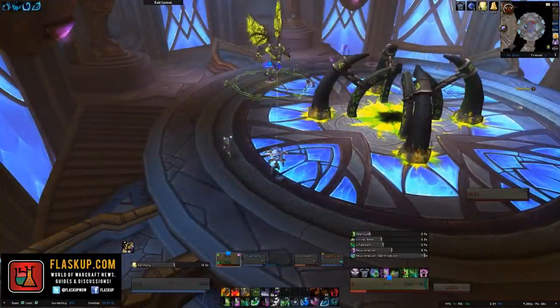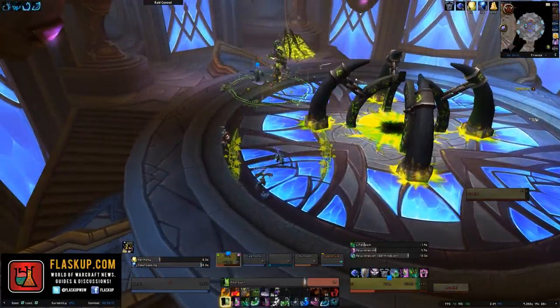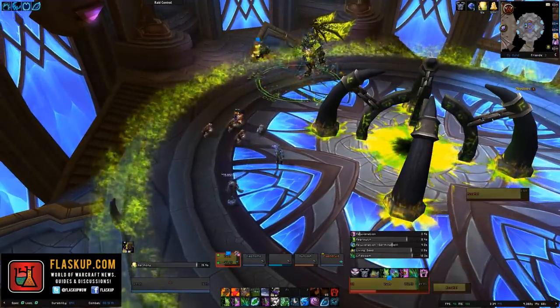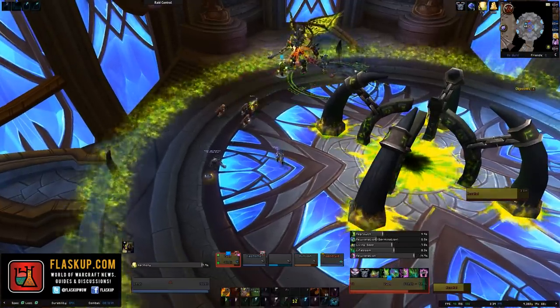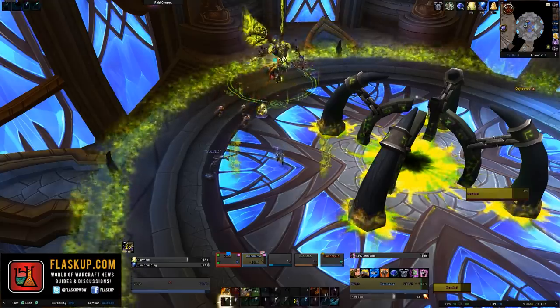The third and penultimate boss in this dungeon goes by the name of Azakel, who is the vanguard of the Legion, and with a badass name like that, you kind of hope that he does hurt you — physically in the game — and he does. This is quite an intense fight, to a certain extent.